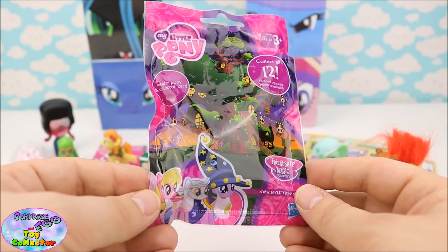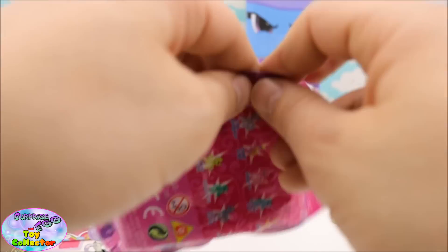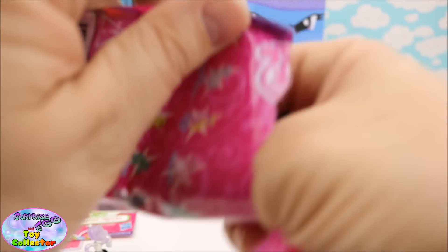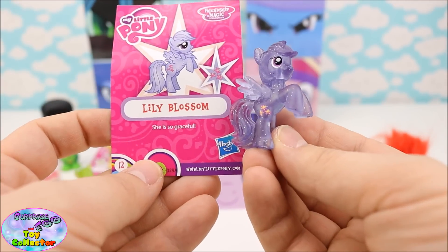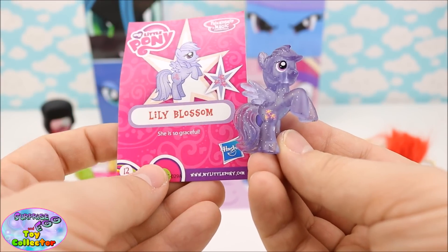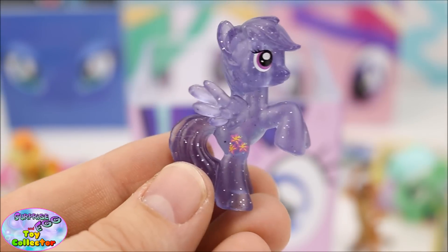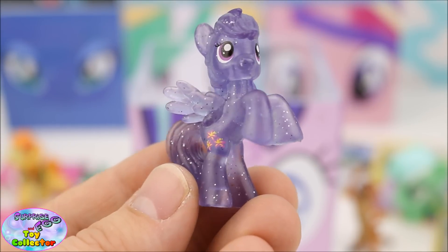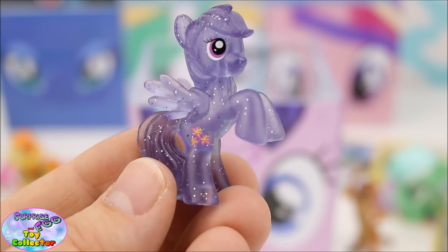Next we have a My Little Pony Wave 17 blind bag, and we have Lily Blossom! She is so graceful and super pretty. She's translucent and has glitter inside her.